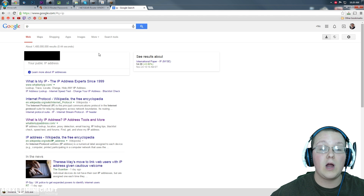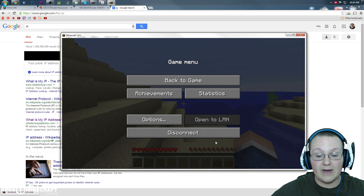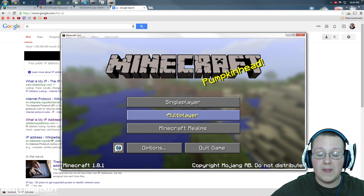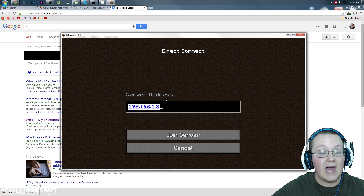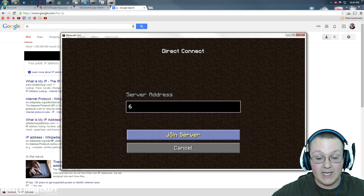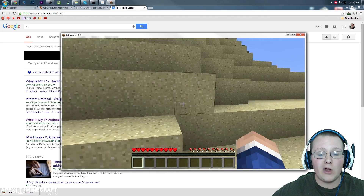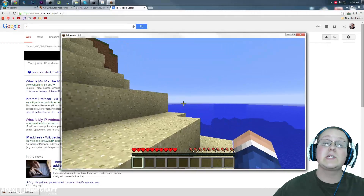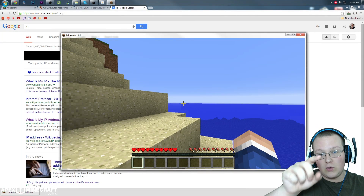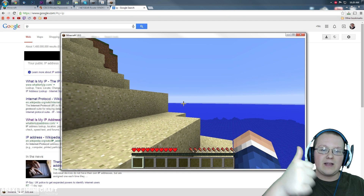Let's open up Minecraft, disconnect from the local server, go back into Multiplayer, and direct connect — this time not to our IPv4 address but to our public IP. Click Join Server, we will log in, and boom — exactly the same as before. That means your server is now up and running and your friends can join it.